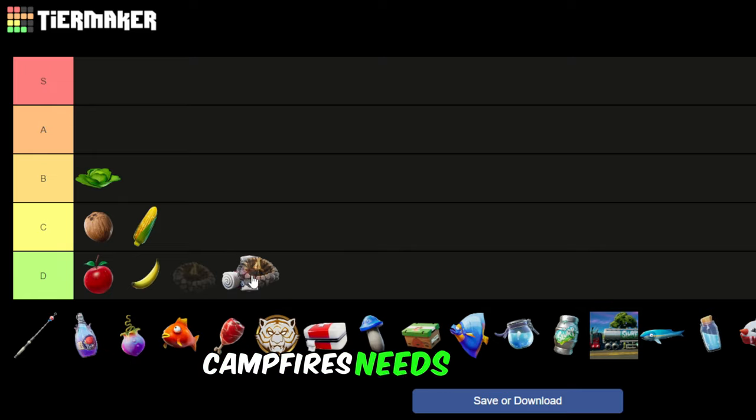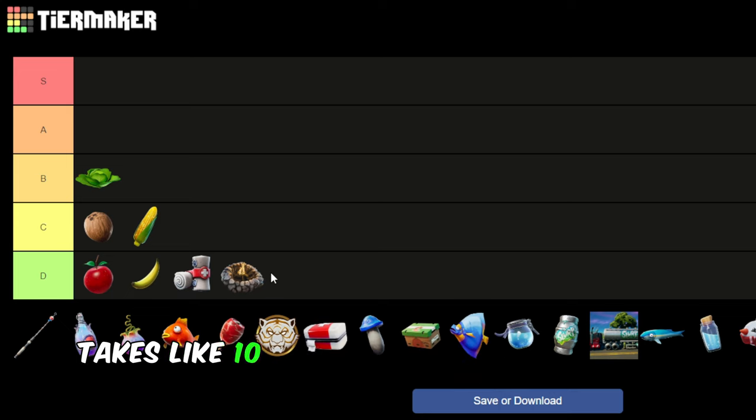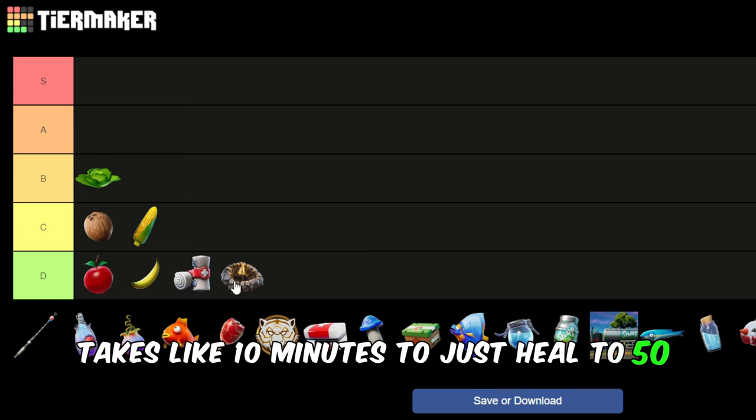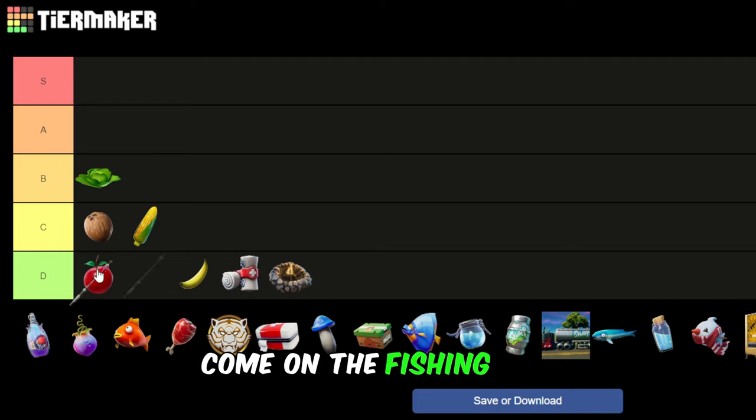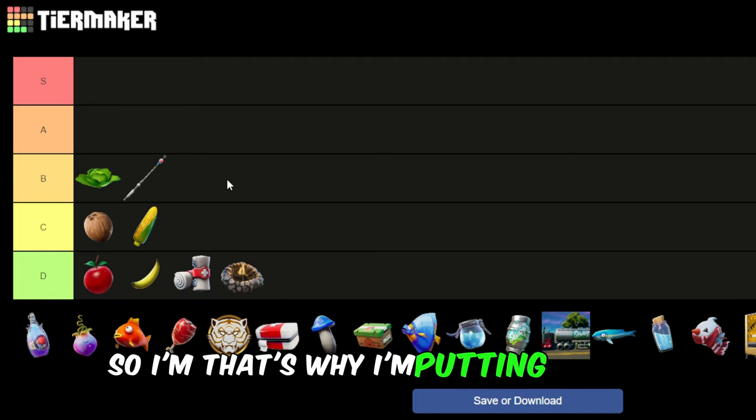Campfire is D — it's so bad, I hate the campfire. It takes like 10 minutes to just heal to 50 HP. The fishing rod — I mean, it's fun to use, so that's why I'm putting it on B.